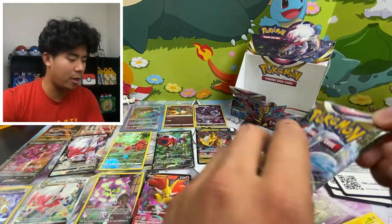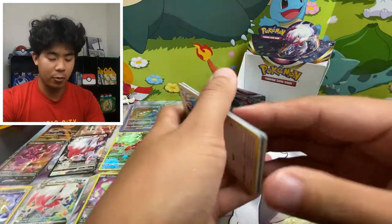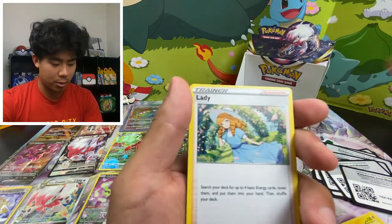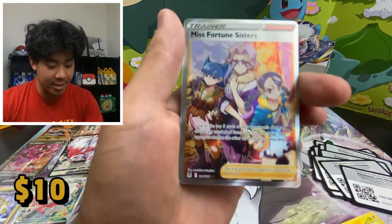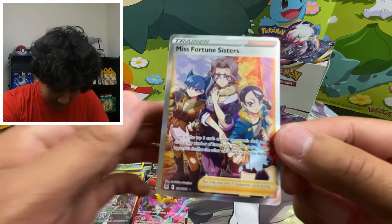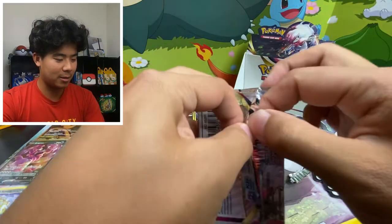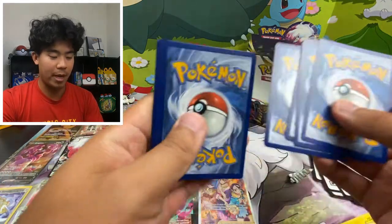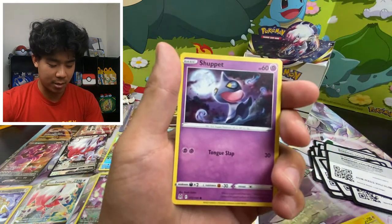So far we have 14 hits from this booster box with two packs left, so we're at the average. This is not a bad booster box by any means, especially with what we've gotten so far. Can we get anything in these last two packs? Something to finish off this video would be amazing. Miss Fortune Sisters — yes sir, full art trainer! There we go — 15 hits from this booster box, you love to see it!